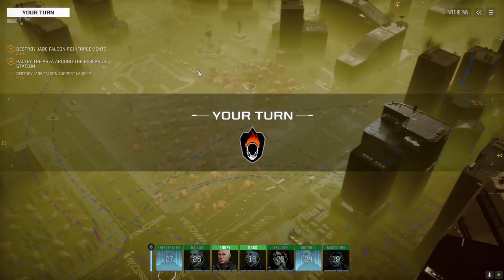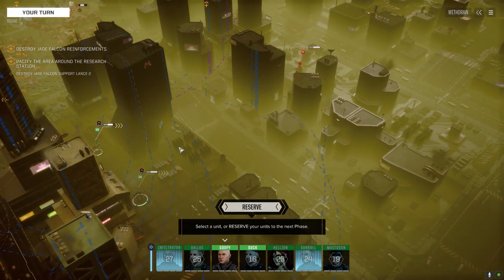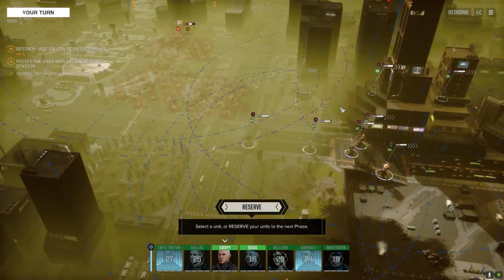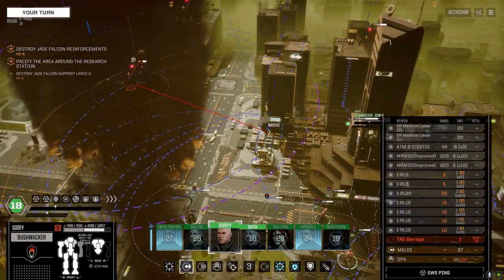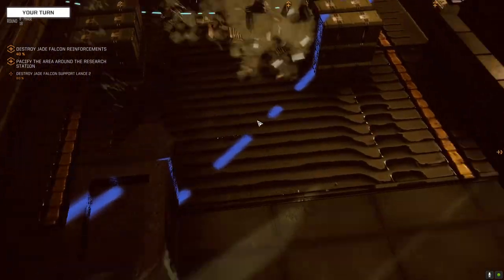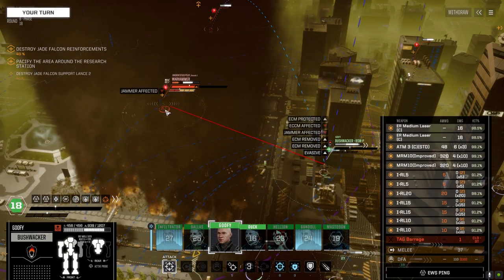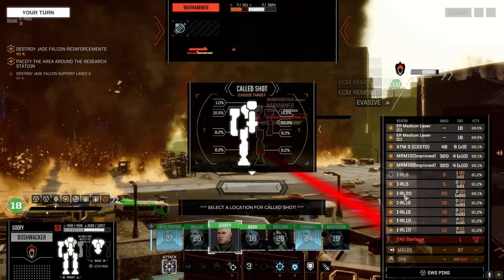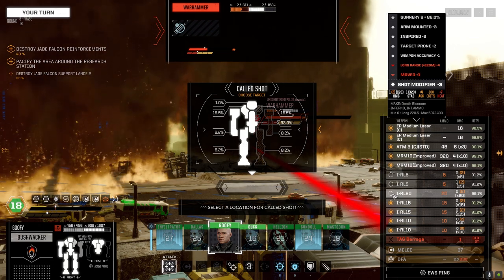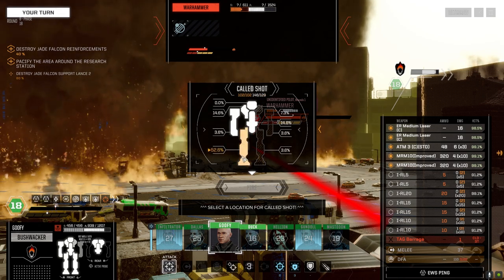Oh we got something back here — an Enforcer 2C. So that's the three guys they've got left. That unit should probably stay out of sight of the Annihilator. The building is giving us good protection. I'm taking the rocket launchers off — or we could leave them on and shut this guy down. No, I want to use them against the Annihilator. We only got one round left to do that, so let's do this.